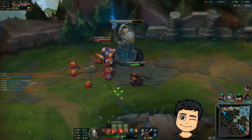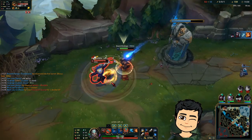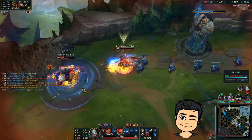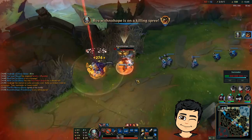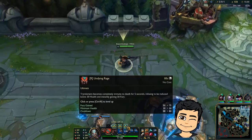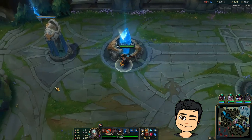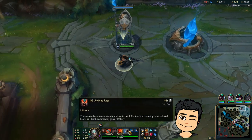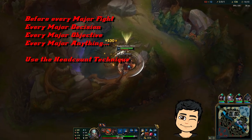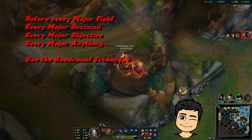One thing with Tryndamere I'm still getting used to: don't put a second point into your R — put another point into your E. Don't do that until level 16 and 17, where you can put both remaining points into R. I'm going to do the Earthrake objective in 30 seconds — going to try to contest it. Let me check my team to see if I should.